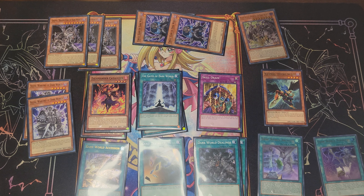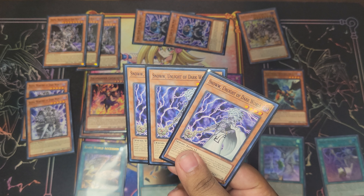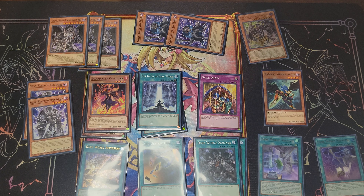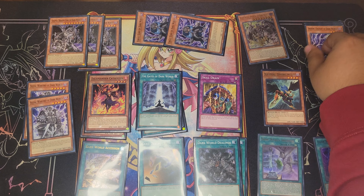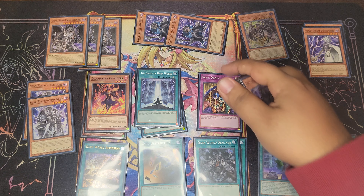Another staple of all Dark World decks: Snow, Enchantress of Dark World. When it's discarded, you can add a Dark World card to your hand. If discarded by an opponent's card effect, you can target one monster in your opponent's graveyard and special summon it in defense position on your side of the field. Being able to search almost every single Dark World card is really great. Works really well with Gates of Dark World, with Ceruli, and for graveyard disruption to set up more plays.